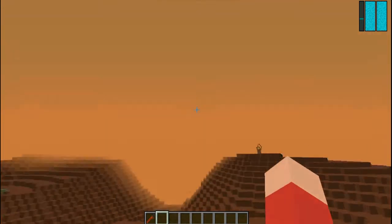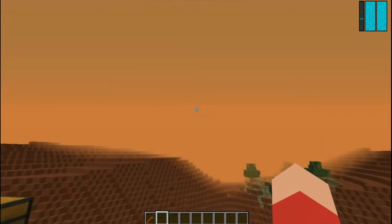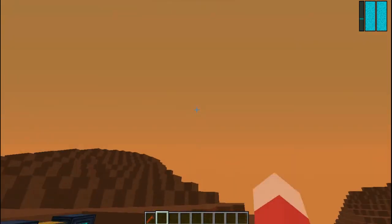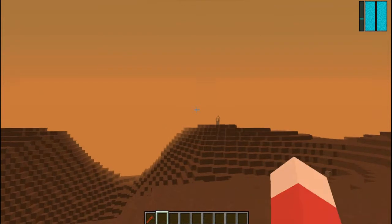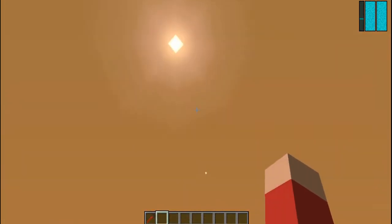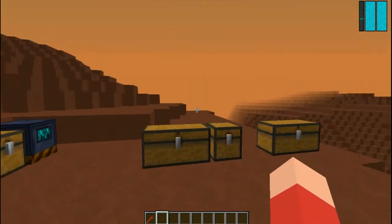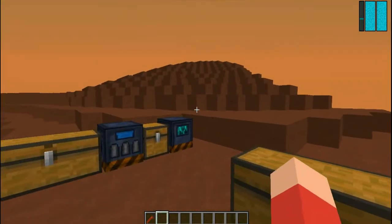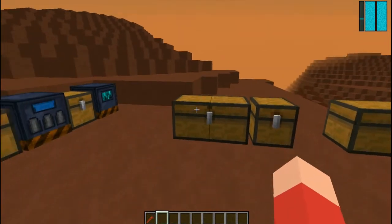You'll probably notice that Mars looks quite different. That's why I started on Mars — it has a cool little orange dust effect. It looks a lot better. So that's pretty much the new mechanics overview.